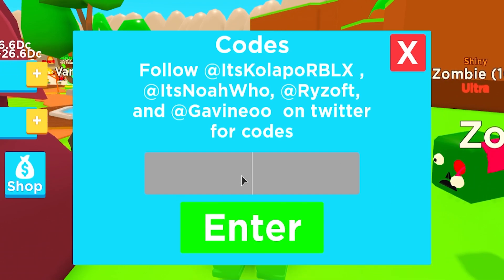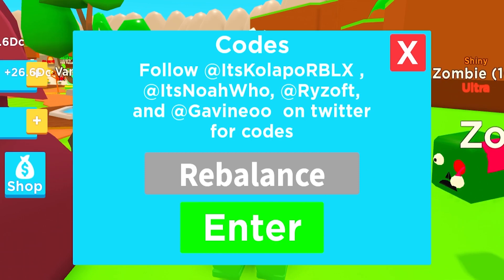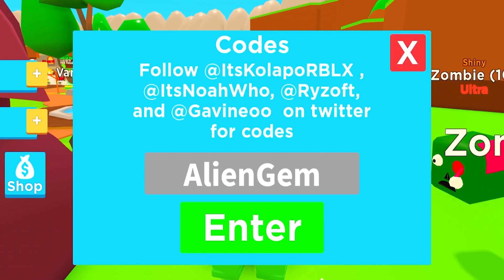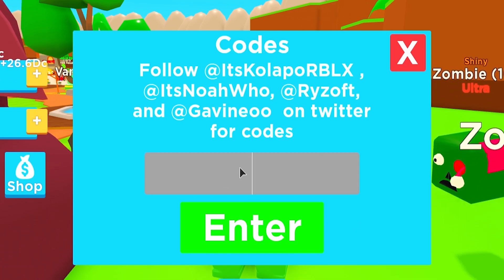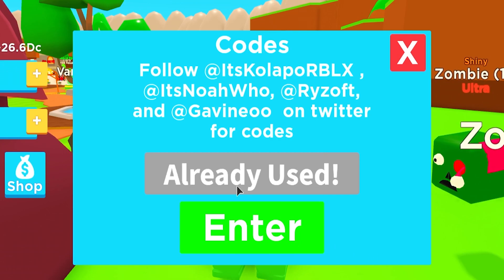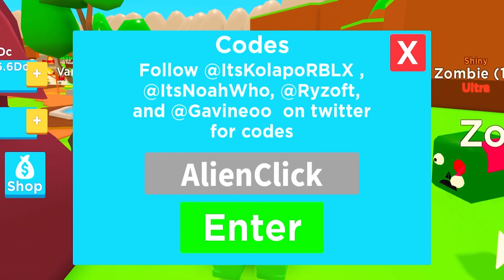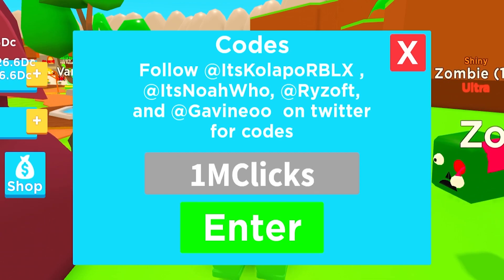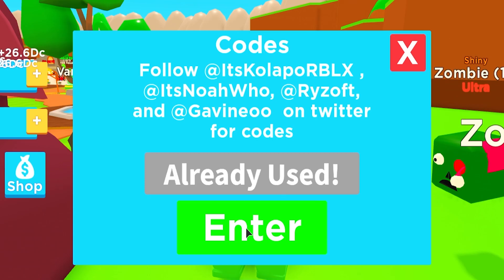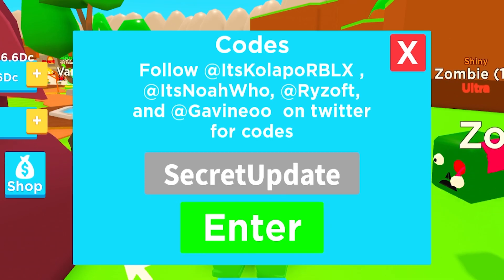Next code is 'free gem voice' — redeem that one. Then we got code 'replant' — redeem that one as well. Then we also got code 'alien gem' — redeem that one. Then we got code 'click code' — redeem that one. Then code 'alien click' — redeem that one. Then code '1m clicks' — redeem that one. Then code 'a3k' — redeem that one as well.